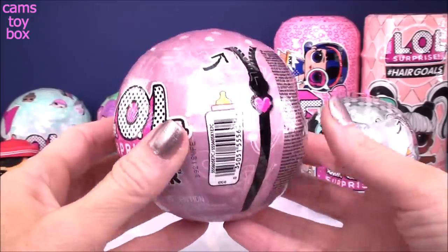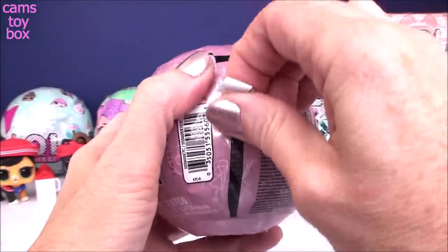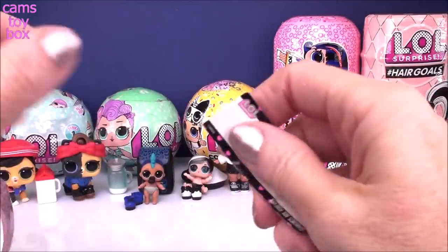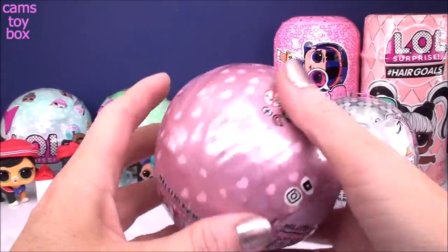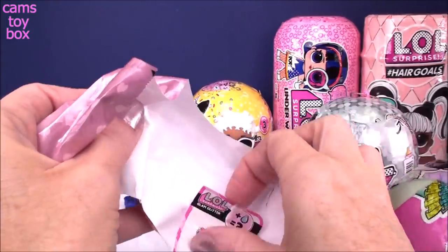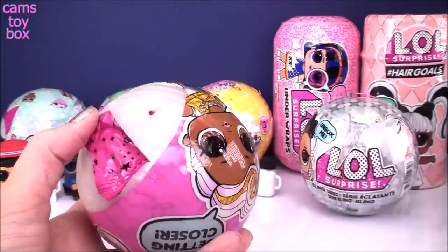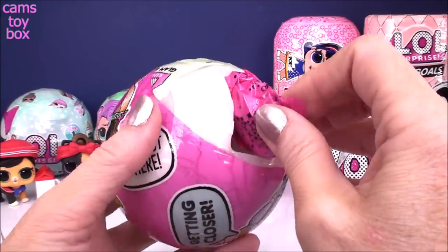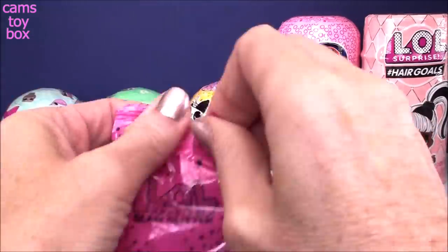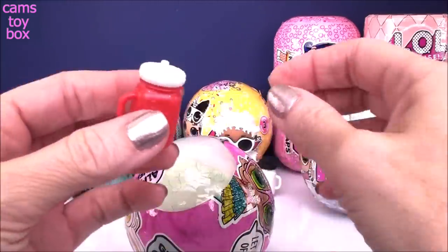Now it's time for our LOL Surprise Glam Glitter — the second release of what I call the glitter series. Another seven surprises to open. We got the same secret message: Diamonds Are Forever, my favorite. Next up again is the collectible sticker with four different activities. In the Glam Glitter Series, their balls are usually black and the special ones are this white pearl finish — so guys, we got another either rare or ultra rare doll! We have a red bottle with a white top, super pretty and glittery.